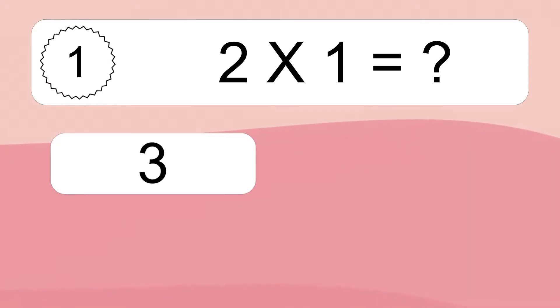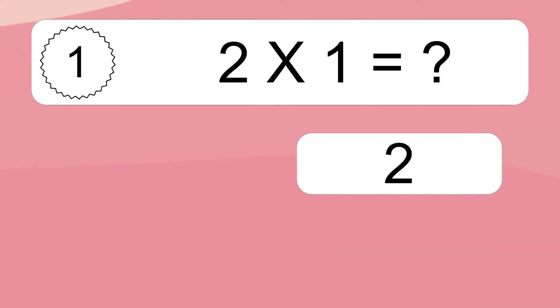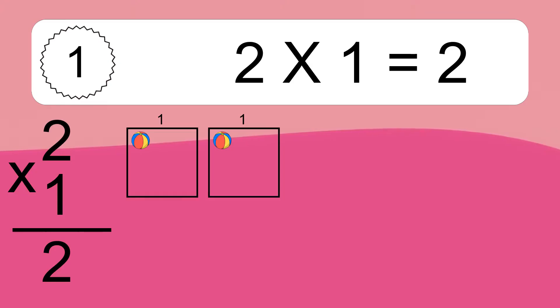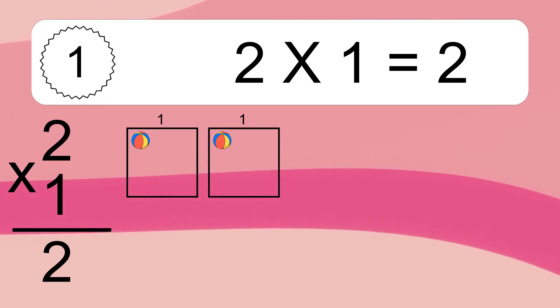2 times 1 equals what? 2 times 1 equals 2. We have 2 boxes, and each box has 1 colorful ball inside. If you count all the balls in all the boxes together, you will have 2 times 1 balls. This equals 2 balls.